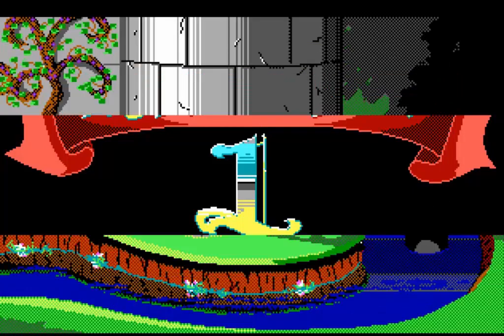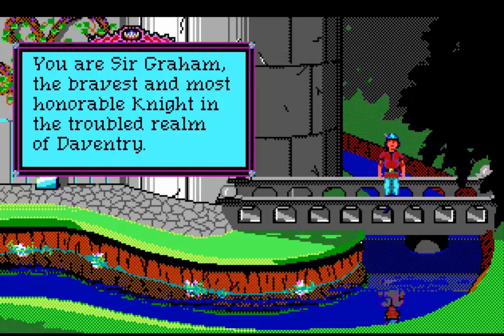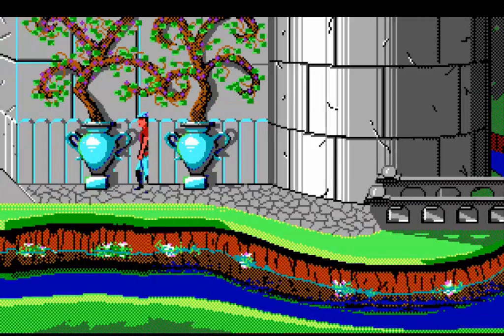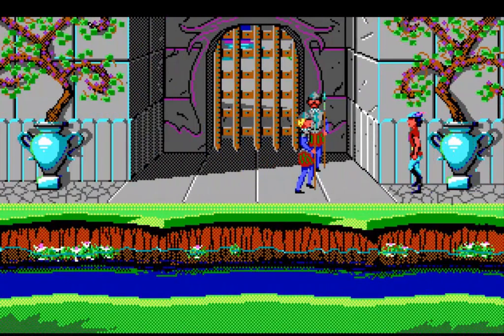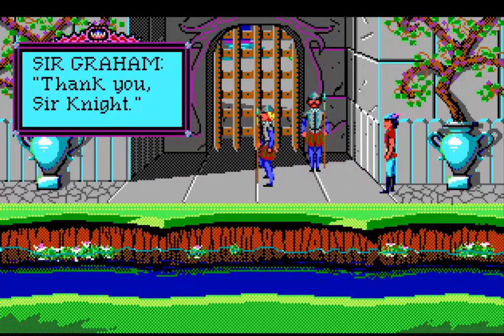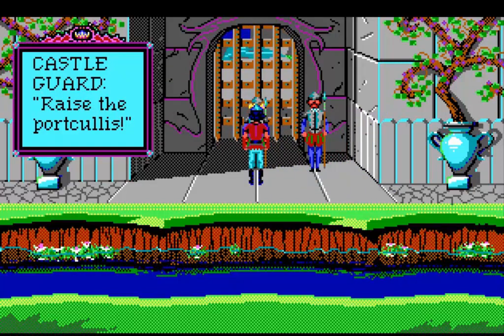Man, look at those pretty graphics. You are Sir Graham, the bravest and most honorable knight in the troubled realm of Daventry. King Edward, the benevolent aged ruler of Daventry, has summoned you to the castle for reasons unknown. Castle guard: Greetings, Sir Graham. The king is expecting you. Allow me to escort you to his majesty's throne room. Raise the portcullis.